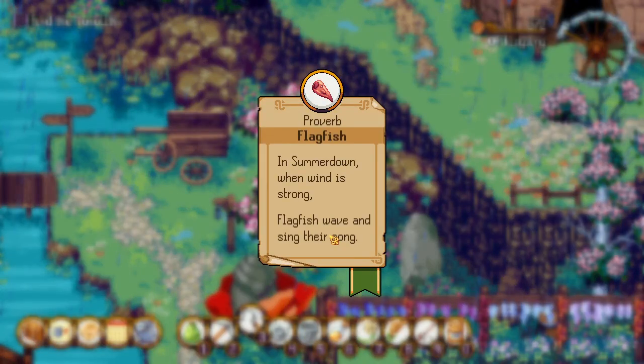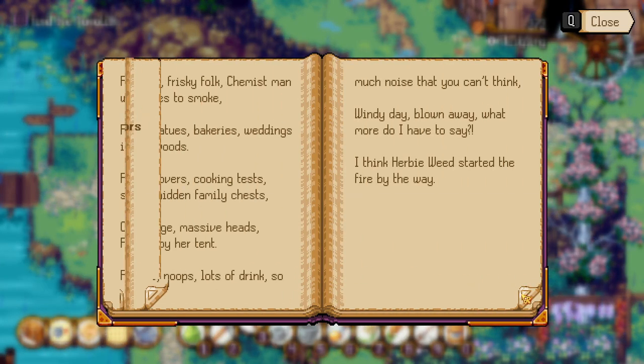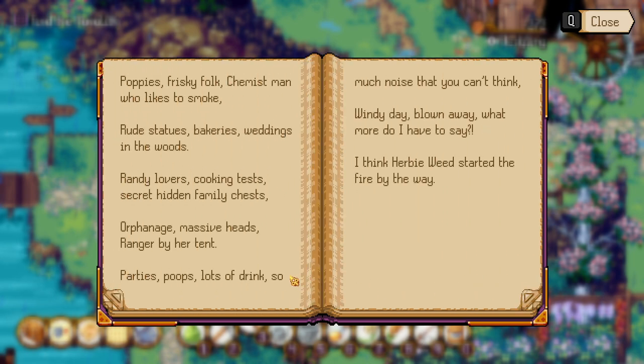'And summer down when wind is strong, flag fish wave and sing their song.' And then the summer down visitor's guide: 'Poppies, frisky folk, chemist men who like the smoke. Rude statues, bakeries, weddings in the woods. Randy lovers, cooking tests, and secret hidden family chests. Orphanage, massive heads, and ranger by her tent. Parties, poops, lots of drink, so much noise that you can't think. Windy day blown away — what more do I have to say?'